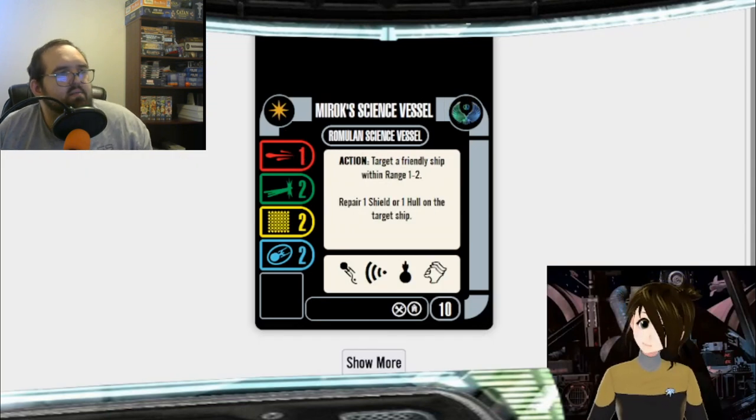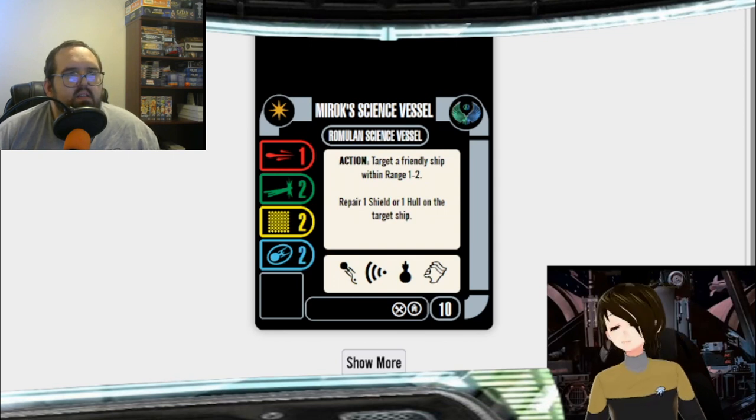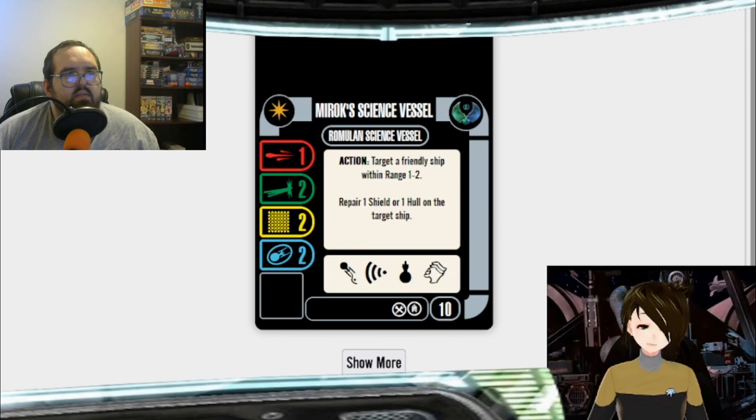I love the Mirok science vessel — it's one of my favorites. It's one of the two medic ships in the game. I still can't believe they didn't give the actual medical freighter a healing ability — the Pasture.